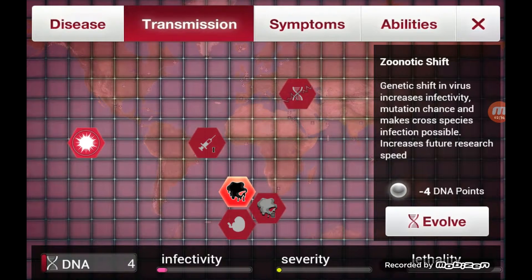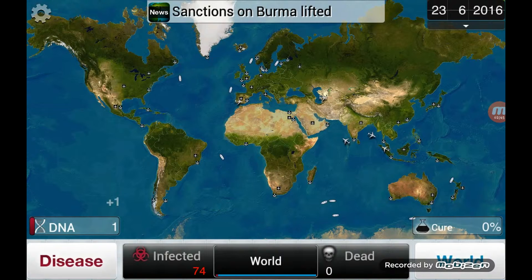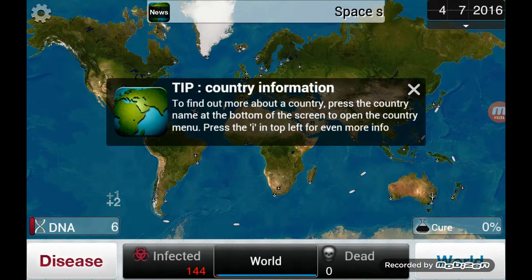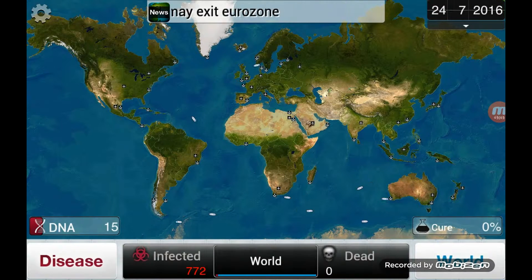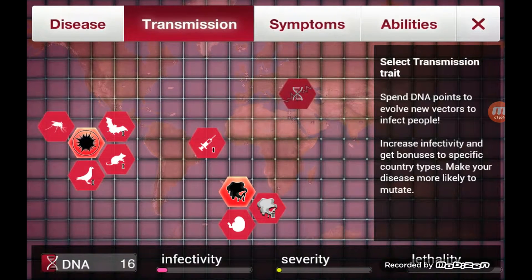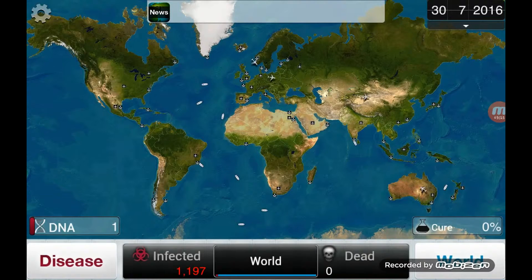I just need nine for that transmission upgrade. I want to try and get my transmission up to a pretty high amount so it'll spread quicker, and then by the time it does get discovered, pretty much everybody will be infected by that point. In the symptoms screen is where you'll basically turn everyone into zombies. I just need it to start spreading a little more first. So for transmission, I'm gonna upgrade to saliva and water — that'll be a huge help in the future.